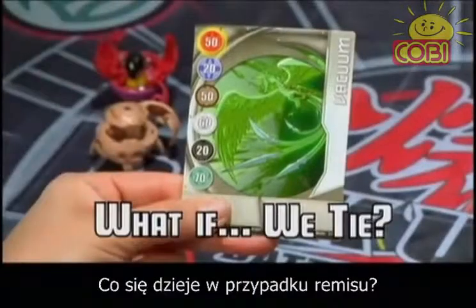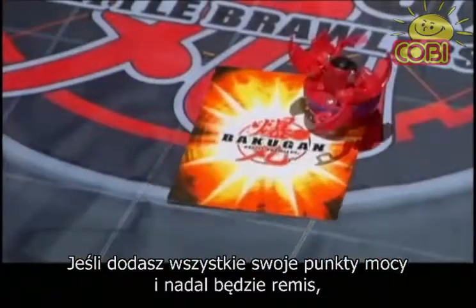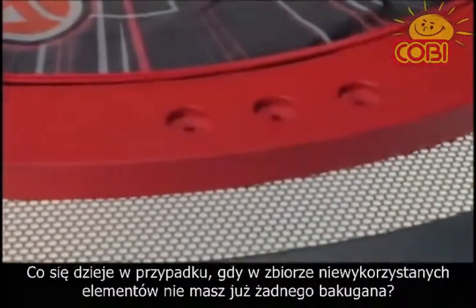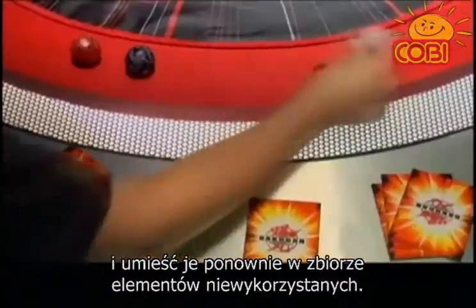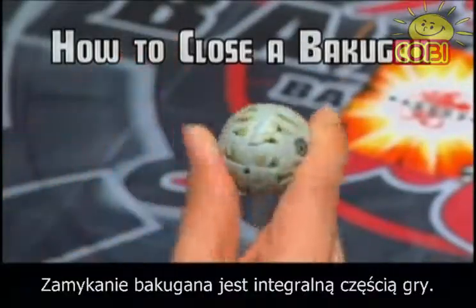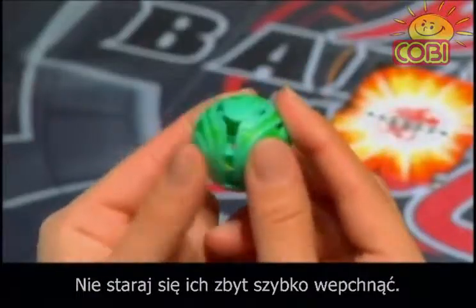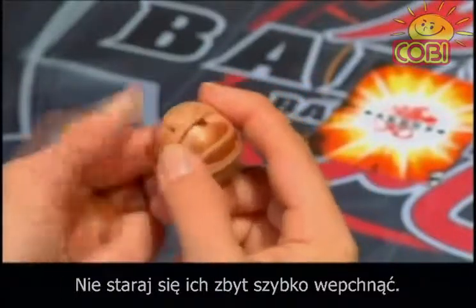What if after all the G-Power is added up, you're still tied? Simple — whoever was first to land their Bakugan on the gate card for that battle automatically wins. What if you don't have any Bakugan in your unused pile to roll? In this case, close all the Bakugan in your used pile and place them in your unused pile. Closing your Bakugan can be fun too — like a puzzle, the parts go together in a particular order. Don't rush it or cram them together. If your Bakugan isn't closing like it should, you may have to roll it over a gate card again to reopen it so you can start all over again.